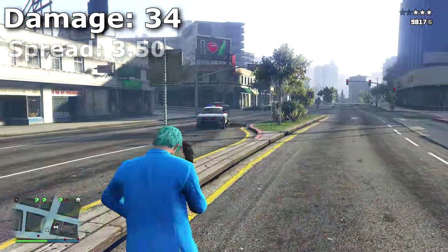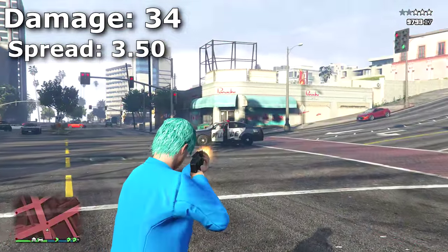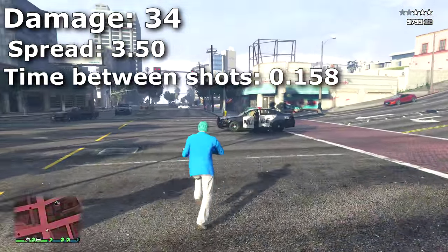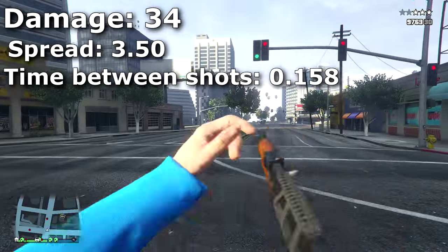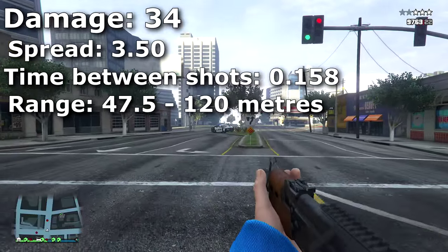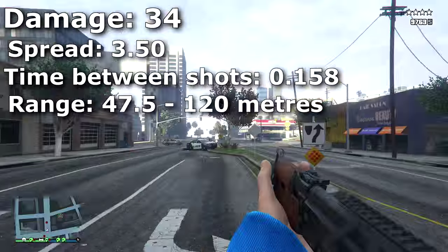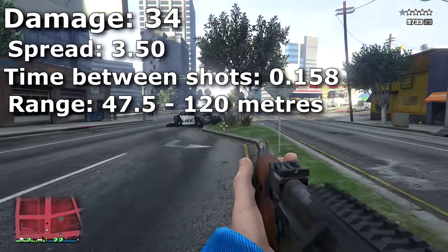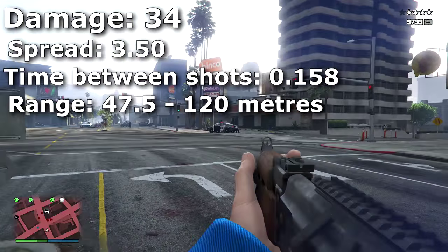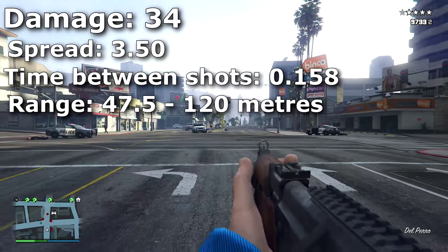The weapon also has a spread of 3.50, which is the same as the Assault Rifle, and a time between shots of 0.158, also the same as the Assault Rifle. The range damage falloff is from 47.5 meters to 120 meters. So the best way to describe this weapon: take the Assault Rifle, put 4 extra damage on it, and that's what you get — it's pretty much the exact same in every way aside from that higher damage.